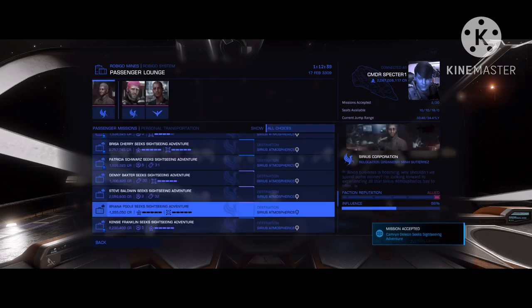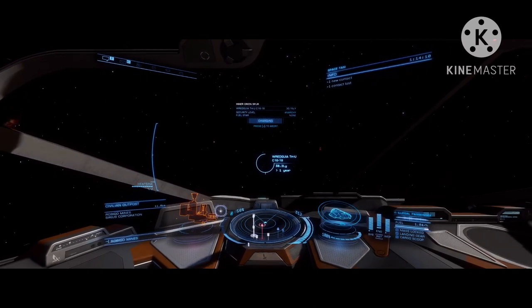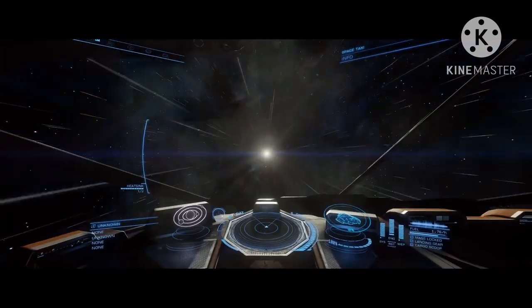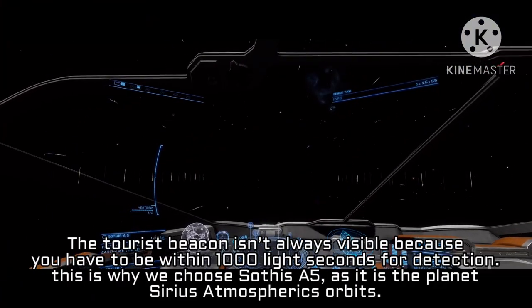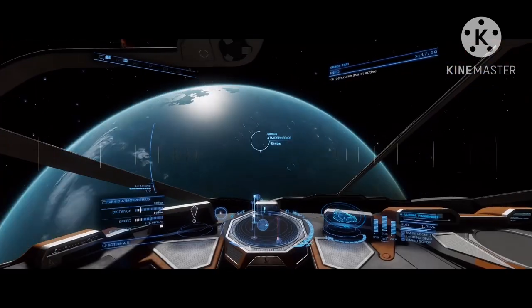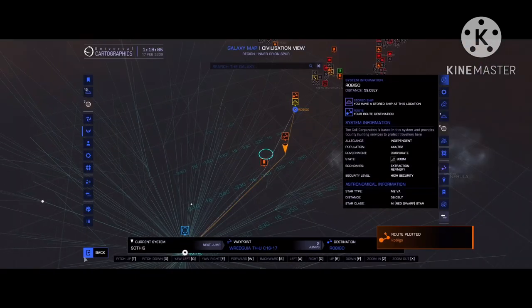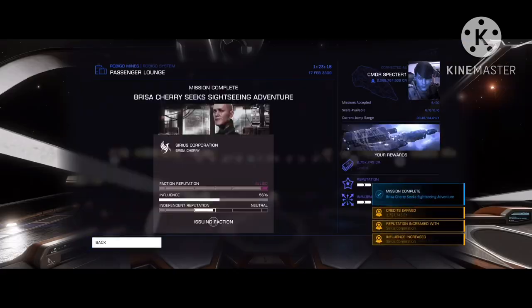Once you pack up your passengers and have all your missions ready, launch and head to Sothis. If you have the optimal build, it should get you there in two jumps. I don't recommend having more than three jumps, as the run gets pretty inefficient. Once you're in Sothis, scroll down until you see Sothis A5 — that should be over a thousand light seconds away. Head there in supercruise until you see Serious Atmospherics, which is a tourist beacon, once you're less than a thousand light seconds away. Once you arrive, scan the tourist beacon and you'll see a bunch of mission updates, which means you've completed the mission objective. Then head back to Robigo using the mission icon on the galaxy map, and turn in the missions at Robigo Mines for money.